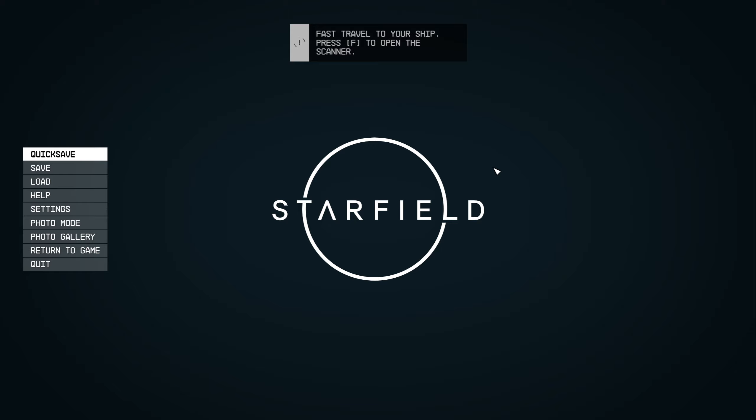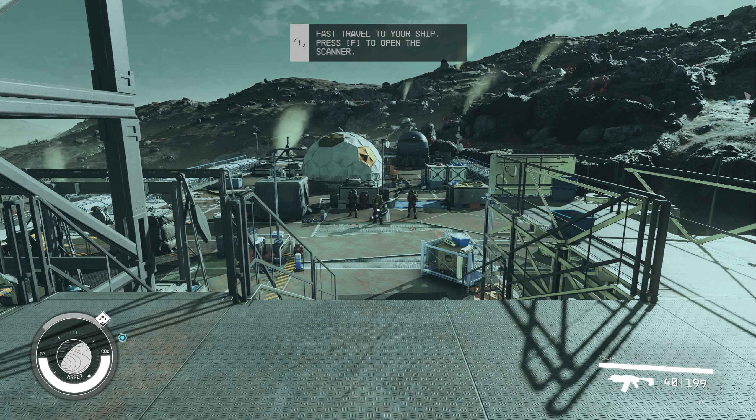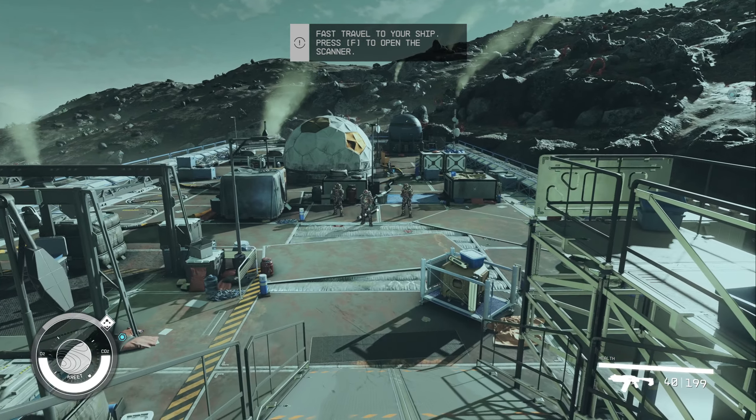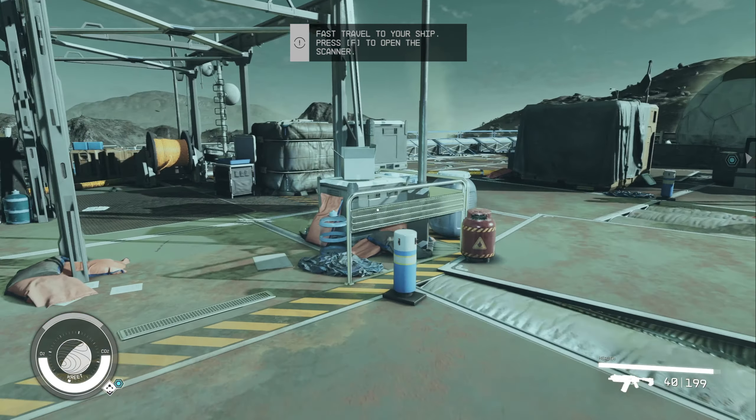What's up people? I'm Bilal, back with episode 3 of Starfield. In the last episode, we flew to the moon called Crete to check out what the deal was with the pirates. Turns out they wanted our ship and thought there was some loot on it. I was able to convince their leader Brogan that they don't really need our ship, and we found a relatively peaceful resolution to this problem.